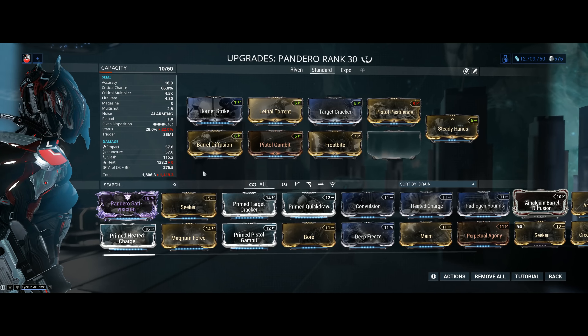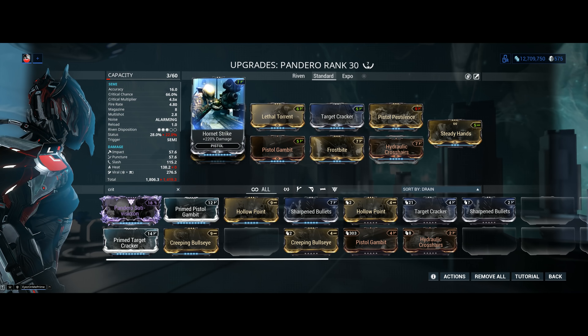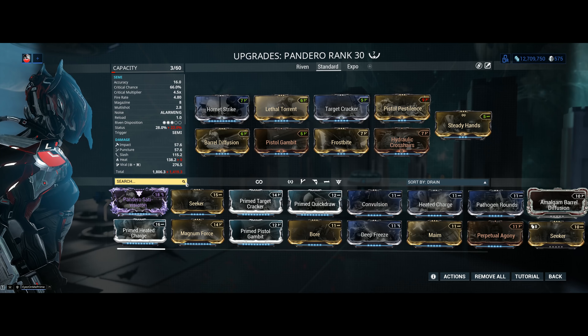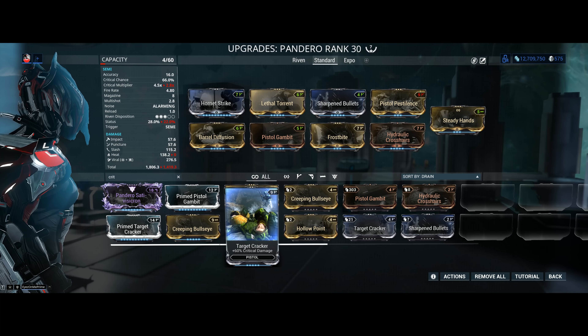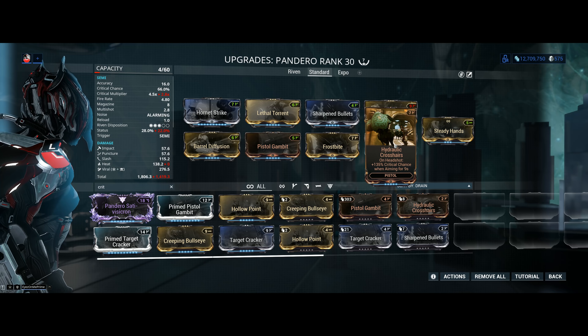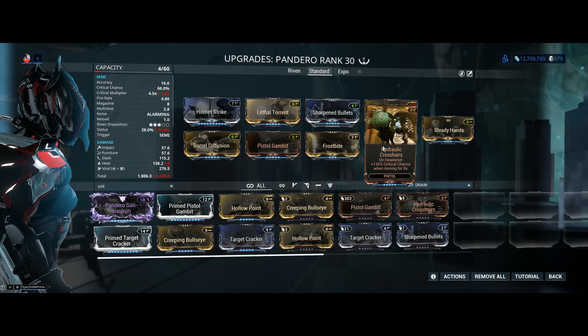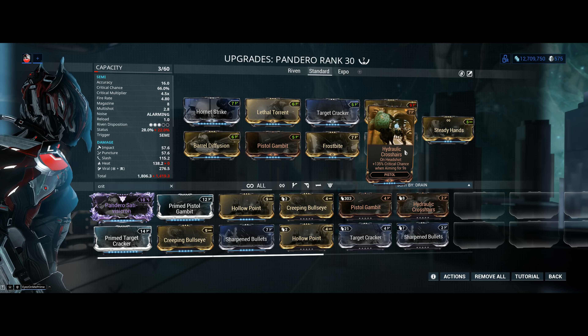Let's talk about critical chance. If you go with Hydraulic Crosshairs, you go to 106% critical chance as long as it's active — meaning guaranteed crits on all your shots, which is huge. You can also stack more critical damage with Sharpen Bullets at 75%, and with Hydraulic Crosshairs you can reach 135% critical chance when aiming. The problem is, if you fan the hammer, you don't get those two bonuses. So bear that in mind — Hydraulic Crosshairs is still worth using for semi-automatic, just understand you won't get the bonus crit chance when fanning the hammer.